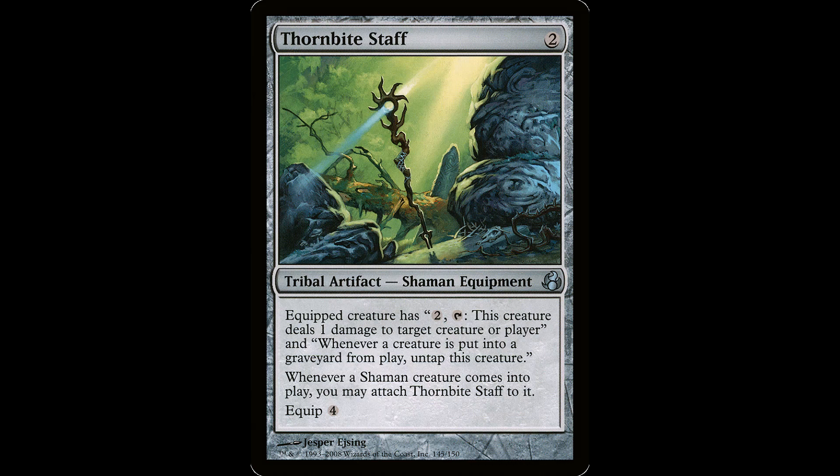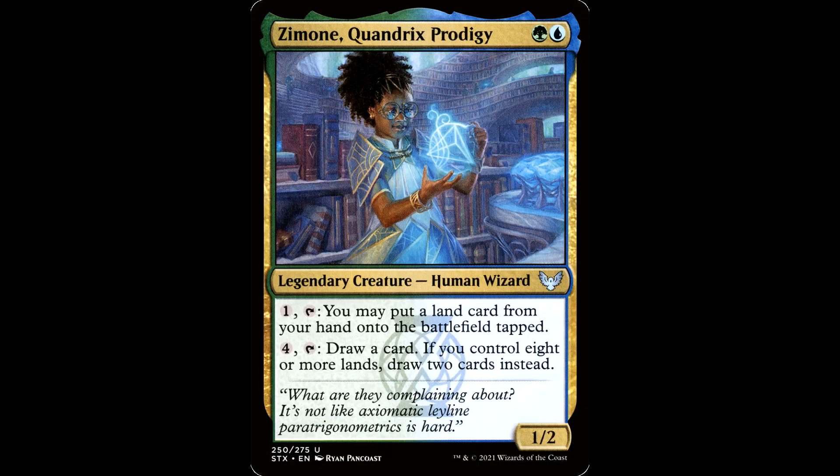Then we got Zemone Quandrix Prodigy — green and a blue for a legendary creature, Human Wizard, it's a 1/2. Has one in tap: put a land card from your hand onto the battlefield tapped. Has four in tap, draw a card — if you control eight or more lands, draw two cards instead. This requires mana to activate but does not require a sacrifice. You can combine this with Tireless Provisioner and Lotus Cobra and our bounce lands — this will give you infinite landfall triggers and the crabs can do their thing.